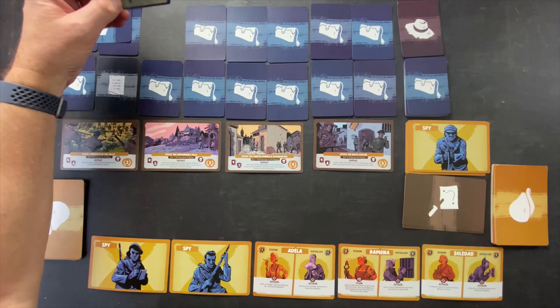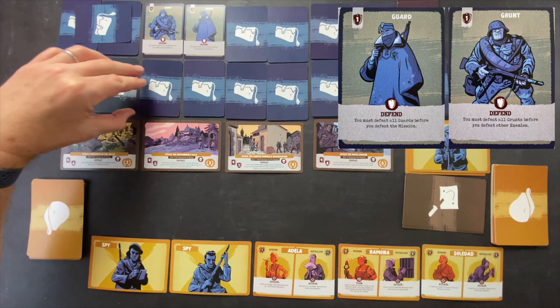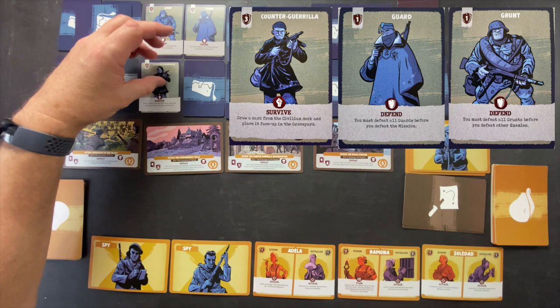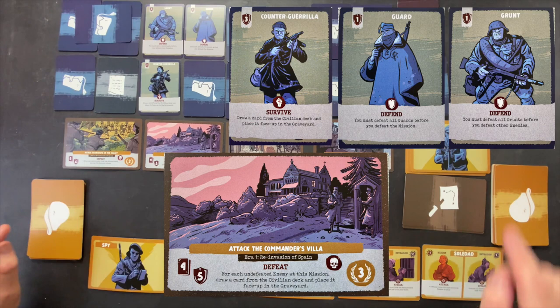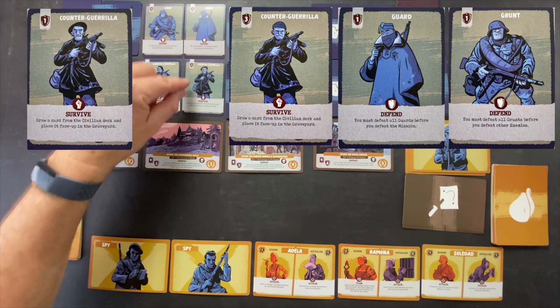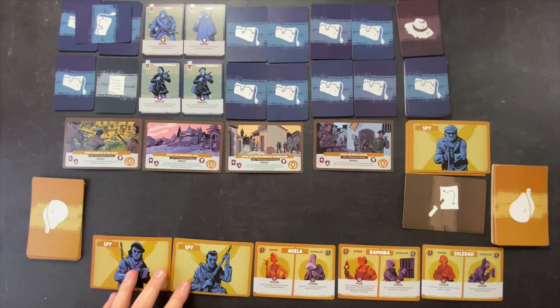We reveal the enemies: a 1-point Grunt — you must defeat all grunts before other enemies. Then a Guard — you must defeat all guards before you defeat the mission. So that's 2 more points, meaning we need 7, which is not good. A Counter-Guerrilla, which has a defeat condition requiring us to draw from the civilian deck. And another Counter-Guerrilla. So we go into the attack phase — we need to reveal a lot of people. With 2 spies in hand, losing our first mission would be counterproductive.